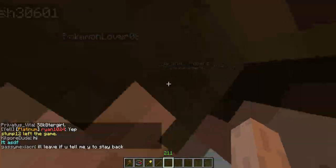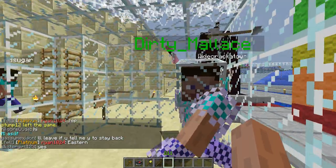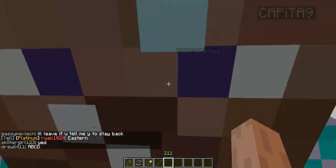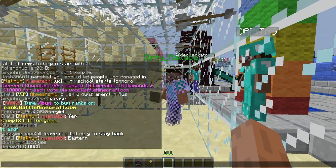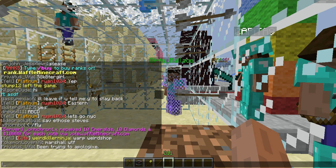Anyway, everybody knows that if you don't yell, your block radius is 100 blocks, but if you want to broadcast something to the entire server globally, what you have to do is yell. It's very, very easy — all you gotta do is just put an exclamation mark before whatever you say.